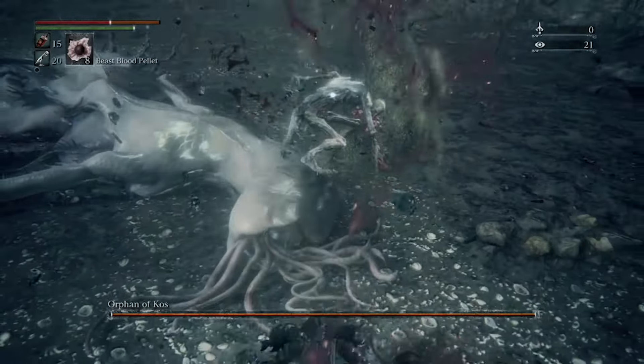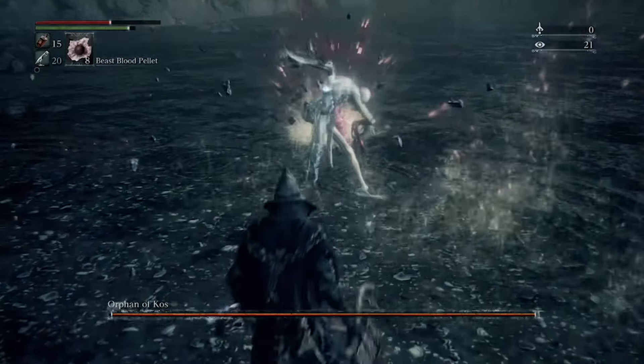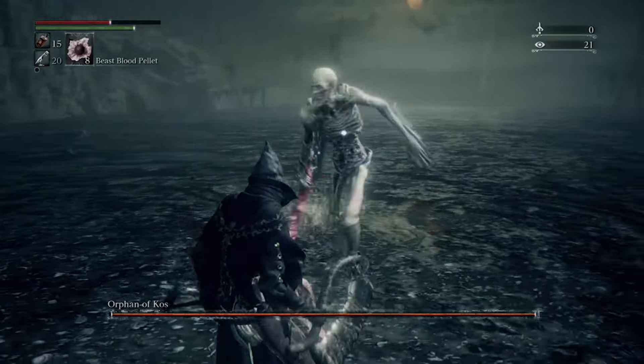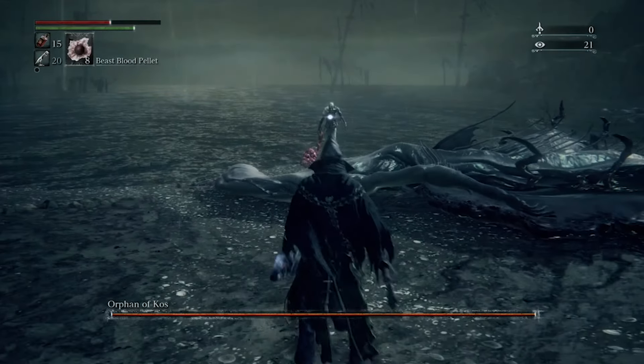When you head into the boss arena, you aren't going to want to engage a lot of the attacks. You're going to want to keep your distance and try to bait him to do a certain move — the move where he basically jumps at you.